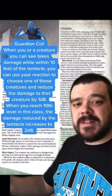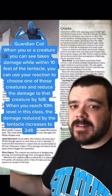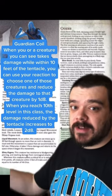And at level 6, when a creature within 10 feet of your Tentacle takes damage, you can use your action to reduce that damage by eventually 2D8 as well.